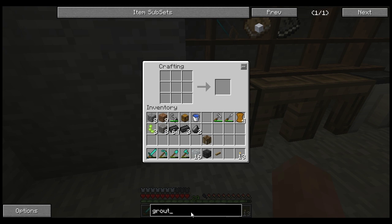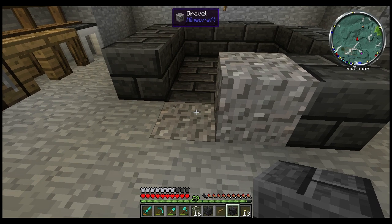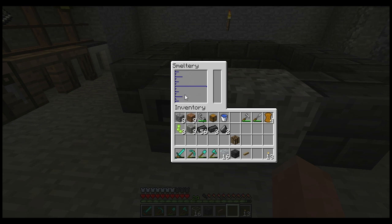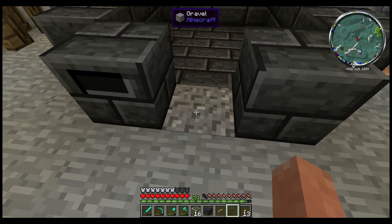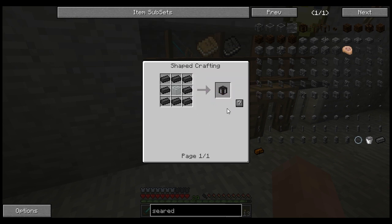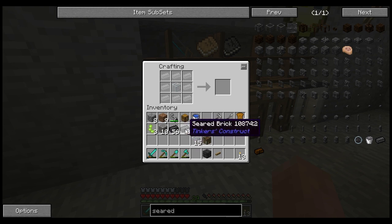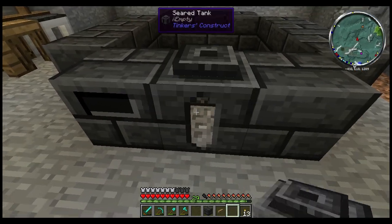What I need to do now is make a smeltery controller — this is the brains of the operation. We need to put in nine seared bricks to get ourselves a smeltery controller. I'm going to put mine right here. When you right-click on it, it shows you just a little bit of basic info — it doesn't give you the full-fledged stuff until you put in your seared tank. The seared tank requires a piece of glass in the middle — basically the same recipe as before. That is what's going to activate this whole thing.